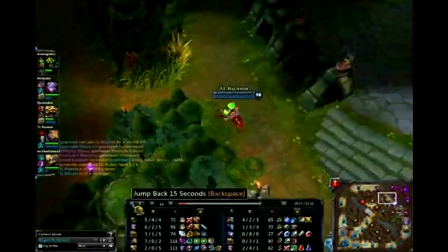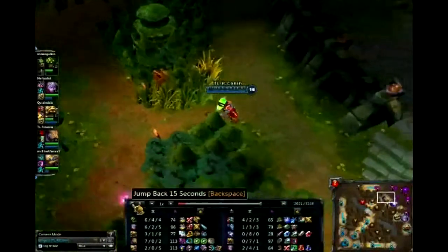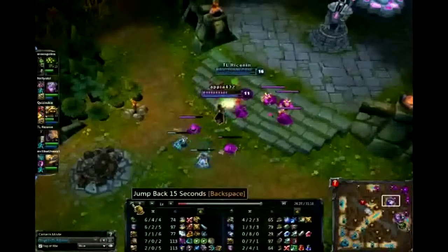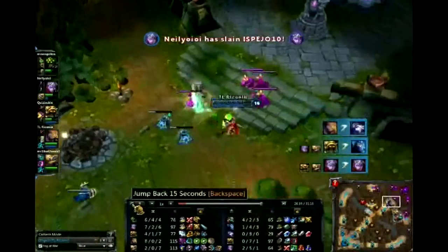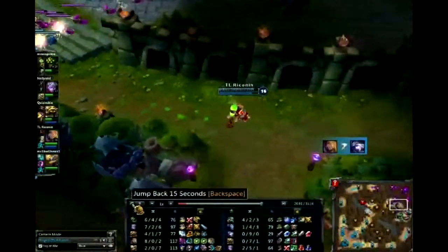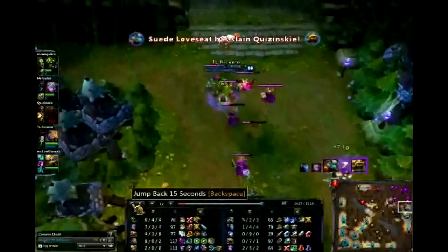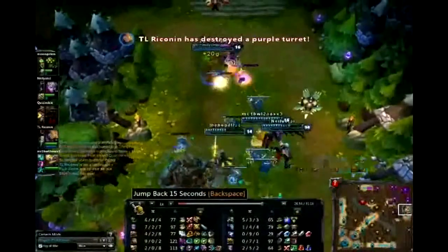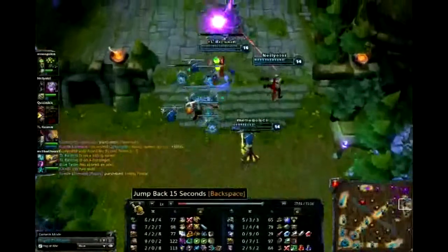After the two Regrowth Pendants, I get the Negatron Cloak. Ashe is just standing there and decides to attack me - so I slap back and get the kill. Coming back, there's a big teamfight everywhere - I get Poppy for earlier ganking me. I get the ace and take that turret. I'm now nine kills, zero deaths, and two assists - Rammus rage-quits because of that.